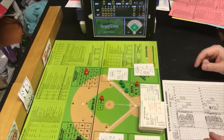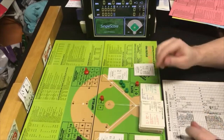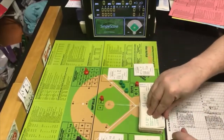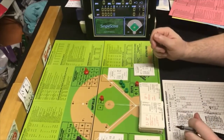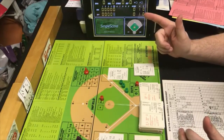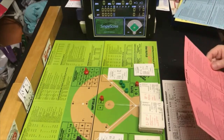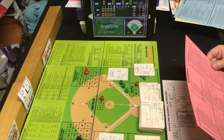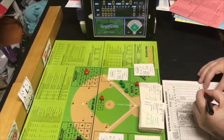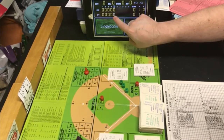Thurman Munson is the next batter. We flip the card — outside of Keogh's range, so this will be on Munson's card. Drawing 85 — an out. Out sequence is F9 — fly out to right field. Checking for error — there is none. Munson flies out. That is the end of the fifth. Yankees get no runs, we go to the top of the sixth.